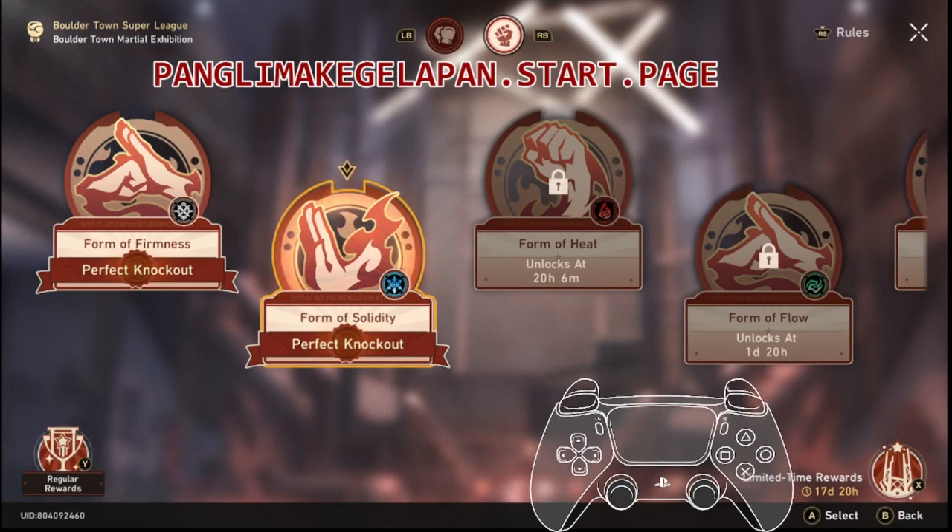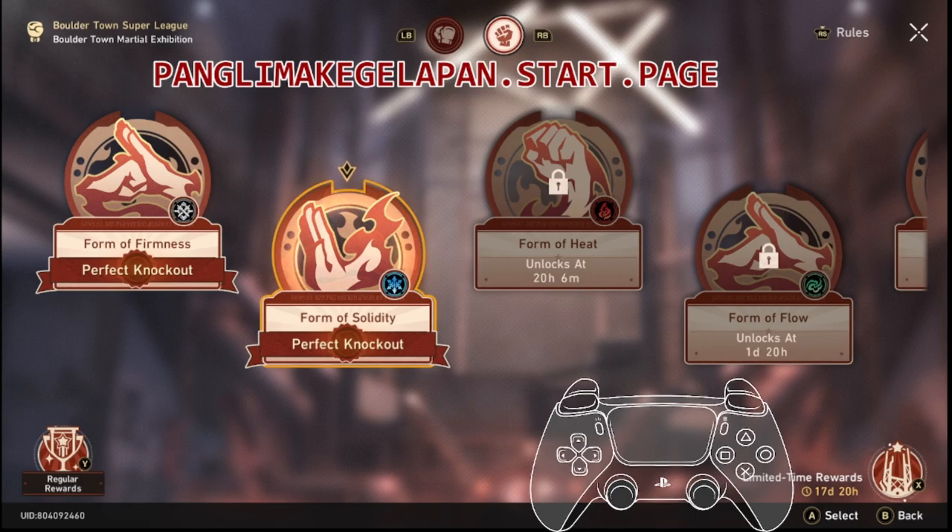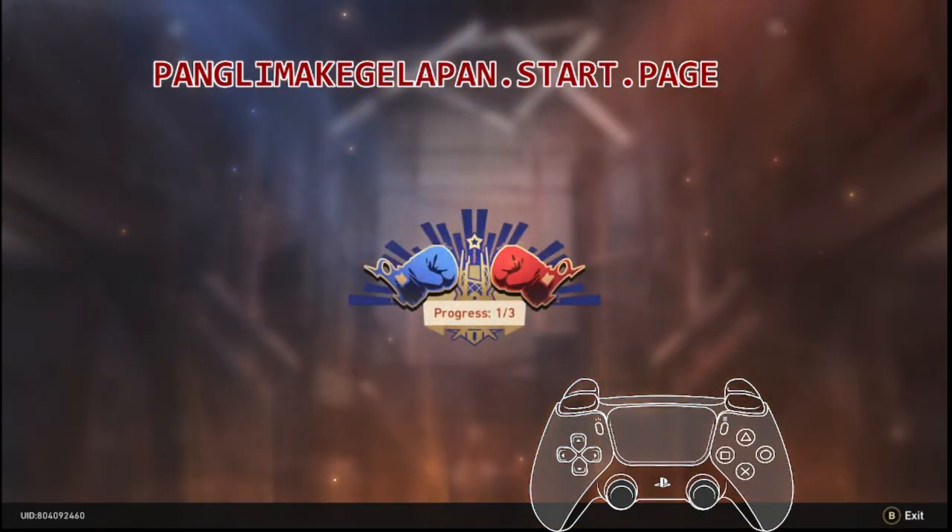Welcome guys to Boulder Town's Martial Exhibition Day 2. Day 1 is the more physical; the second one is of ice. I will show you how to do it under 5 turns.